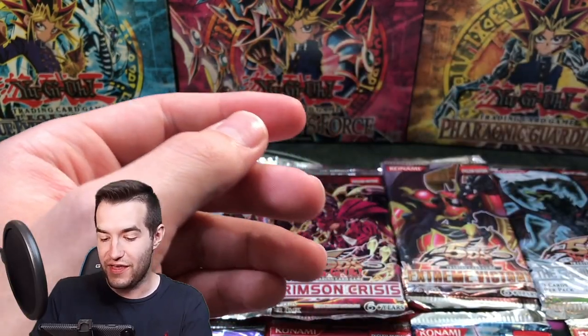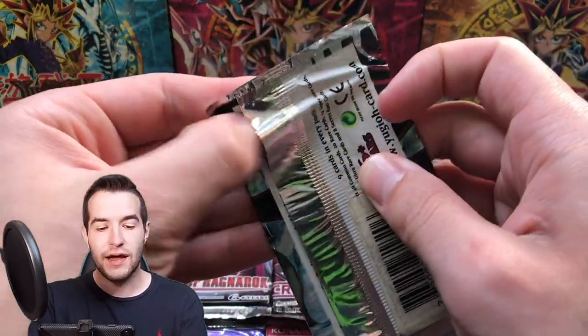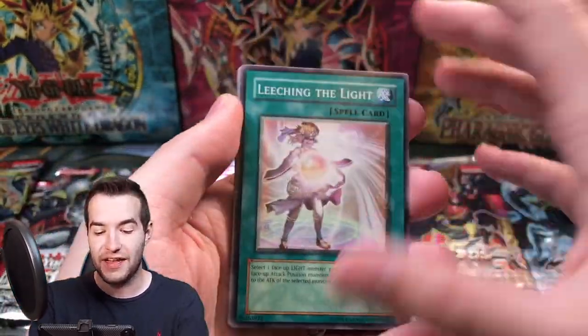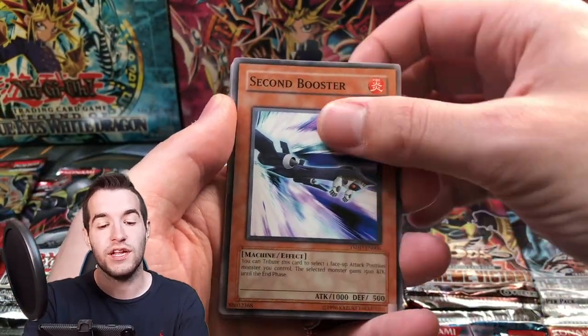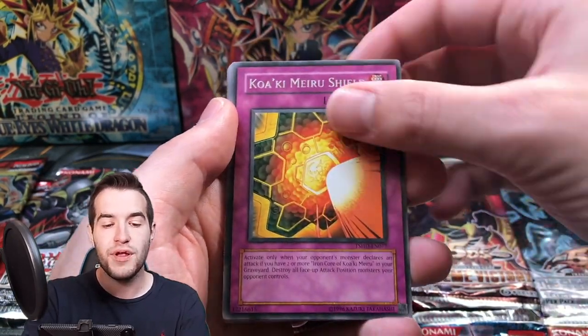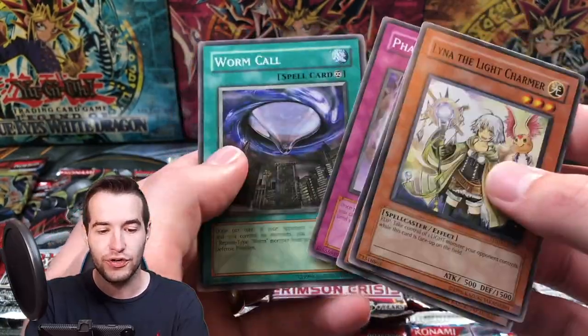Ultra Rare — that is super cool. If there's ever a time to pull an Ultimate Rare, The Shining Darkness would be a good one. Let's do it. We have not pulled an Ultimate yet — that's what I want to do. Obviously Ghost is number one, but Ulti would be great as well. We got the Wat Cube, Kwaku Mirror Shield, and Lena the Light Charmer again. Fairy Archer and Wormcall.